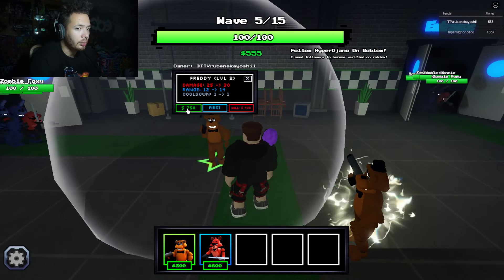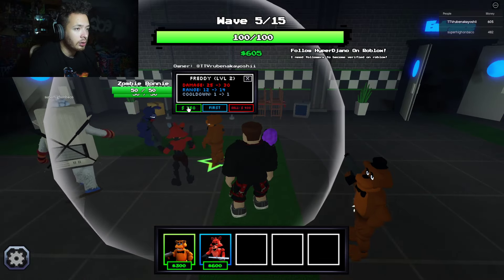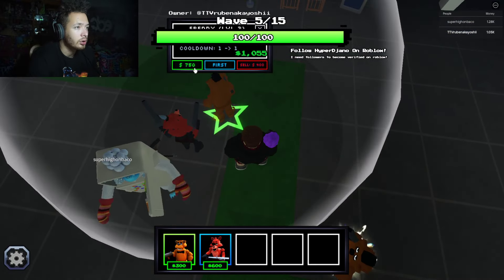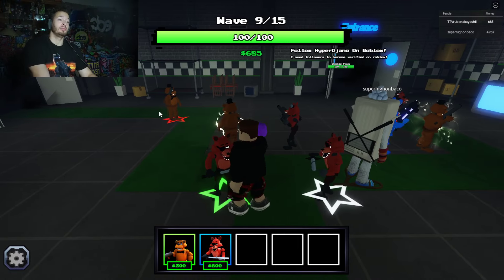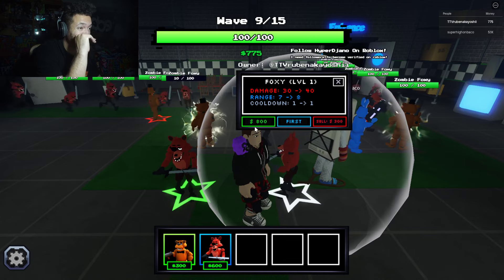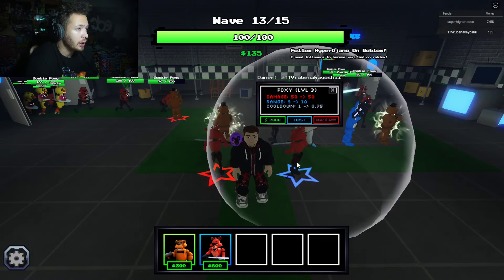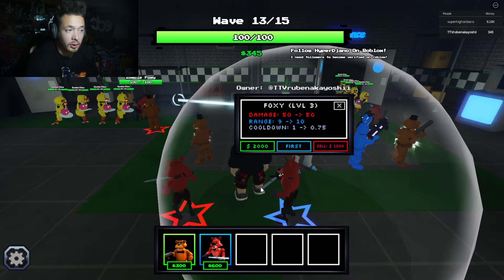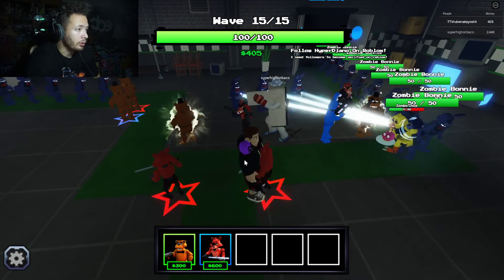I think I'm going to focus down on my Freddie — he's the one making me money. I don't think I'm even making money now. Foxy has more range than my Freddie but that range still sucks — damage is great though. Maxed out Foxy: damage 50, range 10, cooldown 0.75. I don't really know if it's worth it — the range kind of ruins it for me. I don't even want to know what this boss looks like.